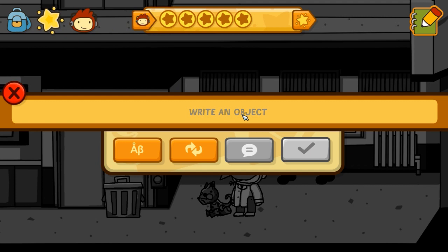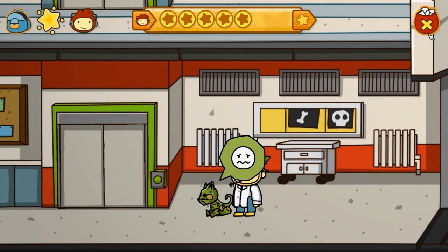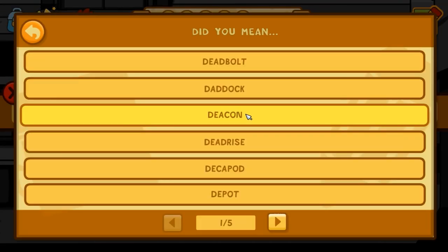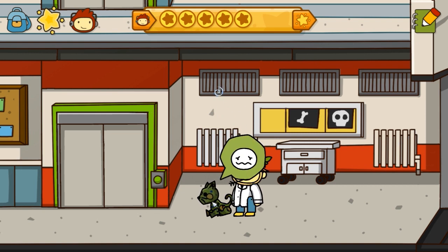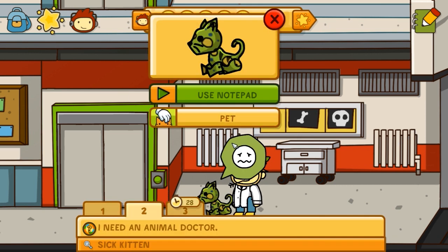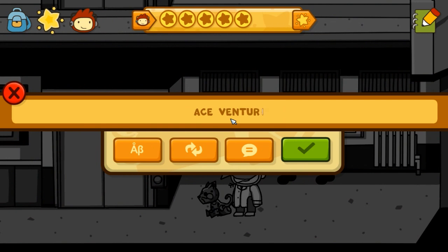I subscribed to Deadpool and the dispenser and also the Big Daddy from Bioshock to see if I could use them in any situation, but I guess I did something wrong. Alright cat, we're gonna try to legitimately help you here. Let me pet you again. You're so cute and green and spotted. I need an animal doctor. Ace Ventura? No, copyrighted material doesn't exist.